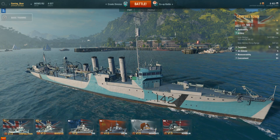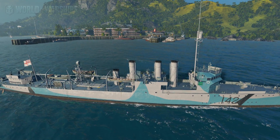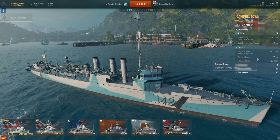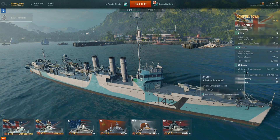You can put in armor piercing or explosive. Torpedoes — you've got a batch of three torpedoes from either side. Looking at the torpedoes, they've got a range of 7.5km and quite a nice speed of 57 knots. Anti-aircraft guns — hardly anything.